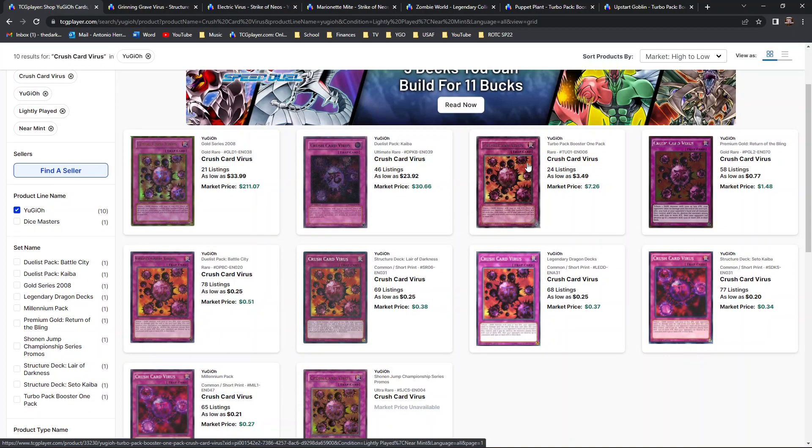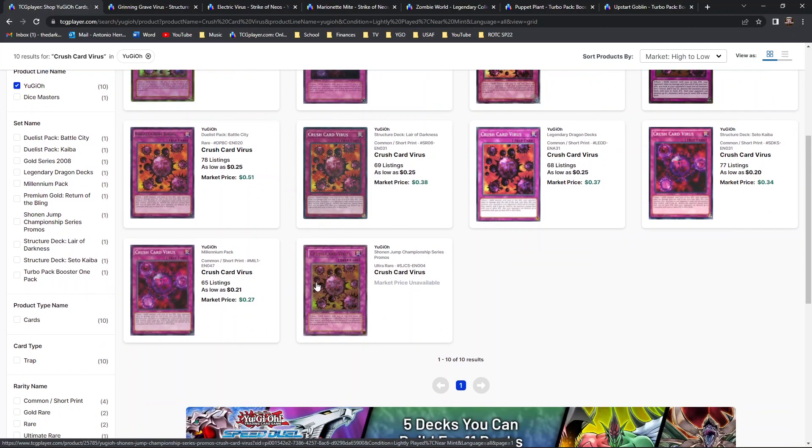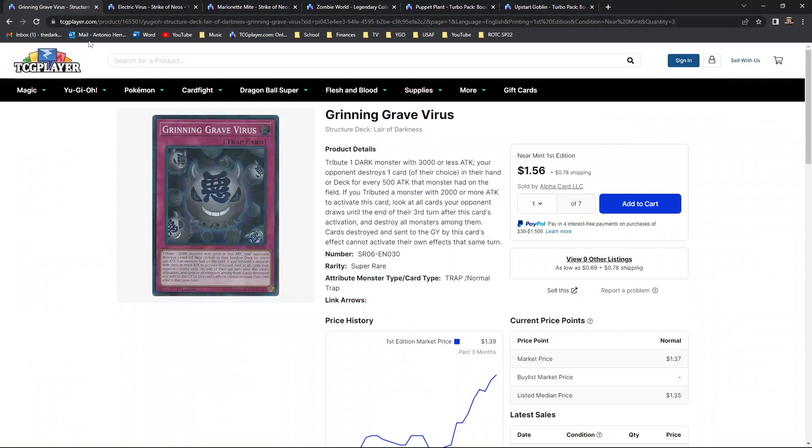There's also a Turbo Pack 1 rare — a cool pack but a crappy rarity. And of course there's the infamous Shonen Jump Championship Series promo prize card, which is basically unattainable but very sought after by collectors.